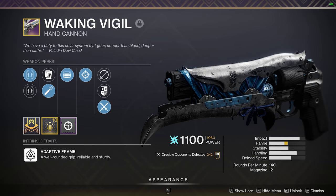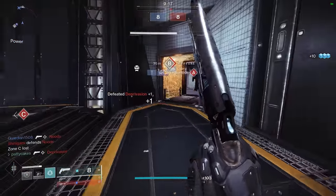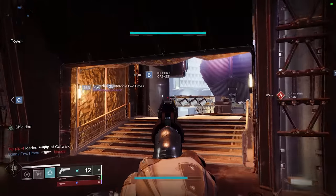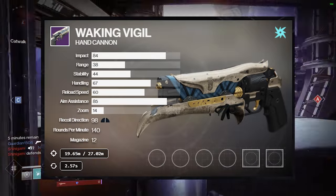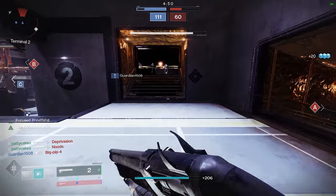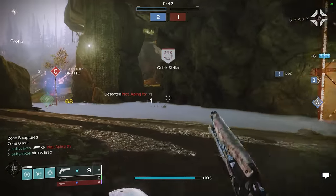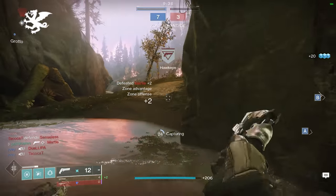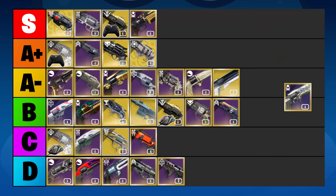Waking Vigil is our last primary ammo hand cannon, and it's a really painful one to rank. Back in the day, the combination of Slideshot and Opening Shot on Waking Vigil combined with a 150rpm lightweight frame yielded an amazing hand cannon safely in the A tier at the very lowest. But things have changed — even though the perks got upgraded, the Vigil stats are really what hold it back the most. The handling and aim assist stats are decent, but the stability and range are so low that it just can't comfortably compete with the other 140s. The Waking Vigil has just been power-crept out by almost every other hand cannon on this list. Its only saving grace is that it's a 140 hand cannon able to roll with Vorpal Weapon. If you have a good roll with Vorpal, keep it around as a swappable option whenever supers come out in Trials, but for its base form the Vigil falls steeply from its former glory all the way down to the C tier.